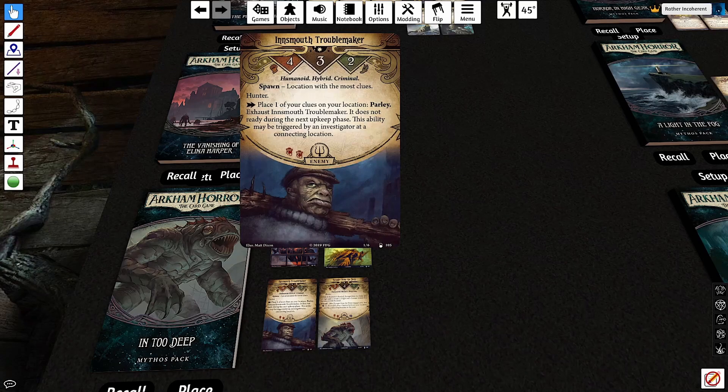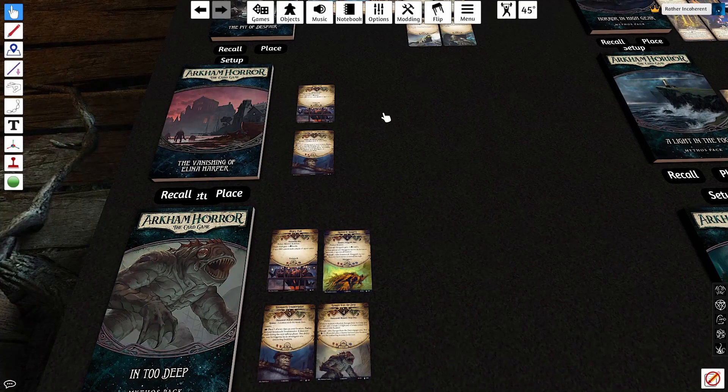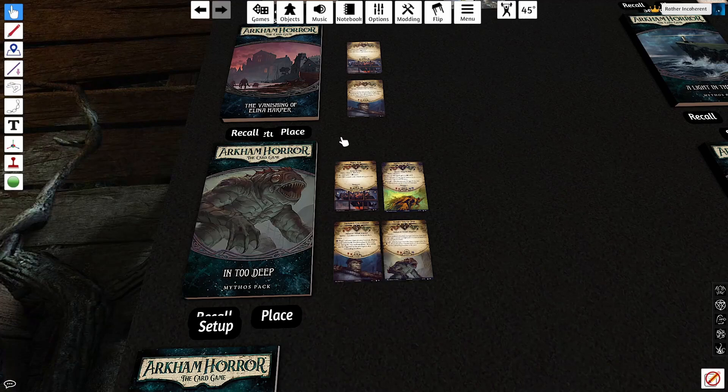I love it as a big, threatening enemy that defines a scenario. The problem is, in Vanishing, it's defining a bad scenario. You can play 90% of Vanishing of Elina Harper and it won't be that bad. The problem is the way you progress is by revealing new locations at random, so you might be told to backtrack arbitrarily in a way where you had no control, and then you flip a coin to see whether or not you're even allowed to play the last act. And if you had any good feelings about Vanishing of Elina Harper, they're all going to vanish when you come to play In Too Deep, which has the same strong points but none of its weaknesses, and quite a few additional strengths as well.